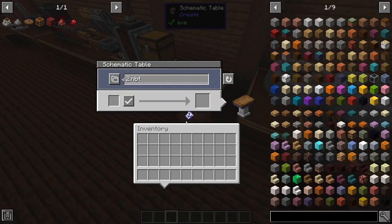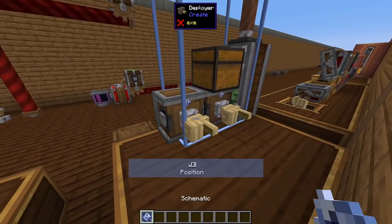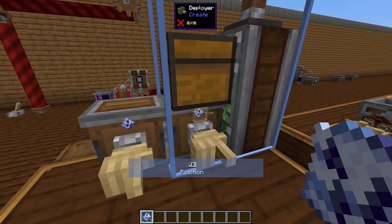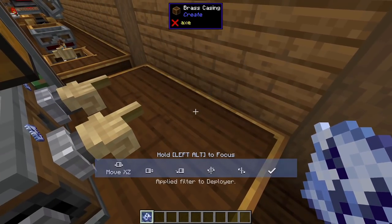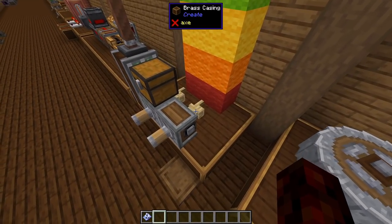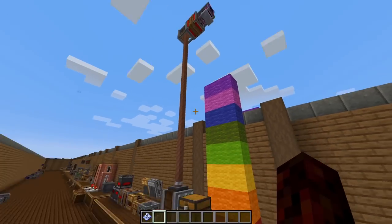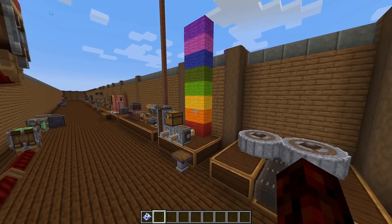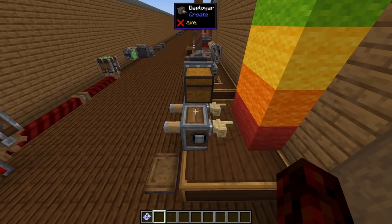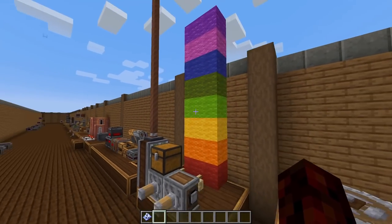This next update is something I'm very excited to play around with: Deployers can now place schematics. It may not sound cool when the Schematic Cannon already exists, but what you can do is place a schematic in the filter slot and it'll place blocks in the correct order matching the schematic. Essentially, you can make a 3D printer in the Create mod using schematics and deployers — very, very cool. I'm definitely going to be playing around with this in the future. Note: deployers are currently broken in this release, so I can't show it off right now, but it does work.